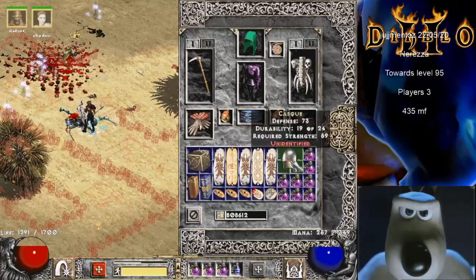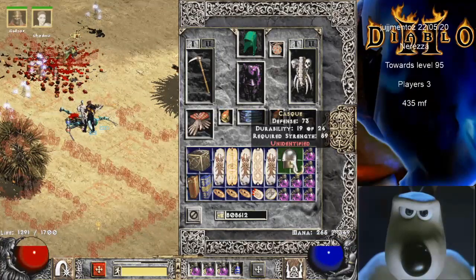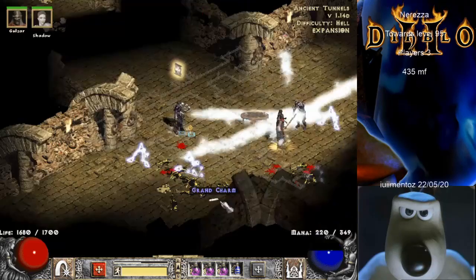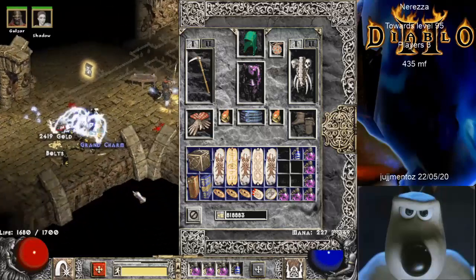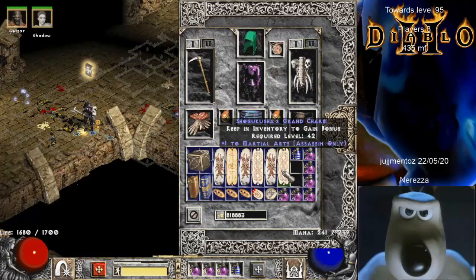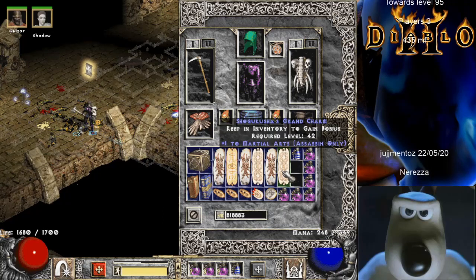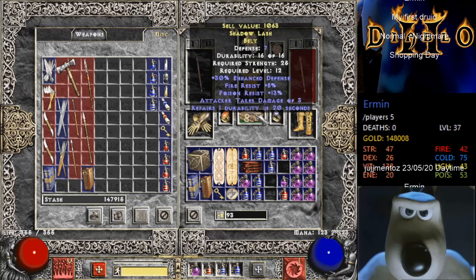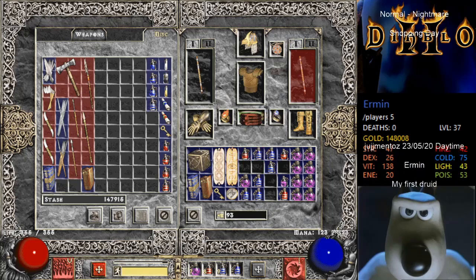A Steel Skull - what magic find do we get? 43. Of all the things to get. 57 to life, fire - I think we're going to have that one.